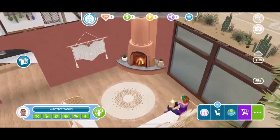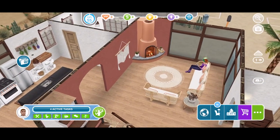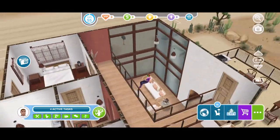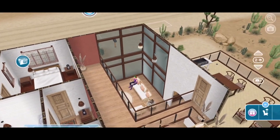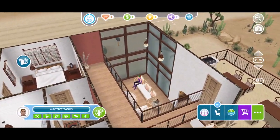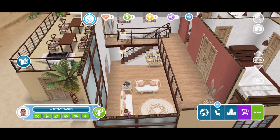We've got the terracotta fire up there. I love the windows - it's a double height room, which is really nice. Let's turn on those lights. Isn't that such a nice room? I'd love to sit in that room myself.